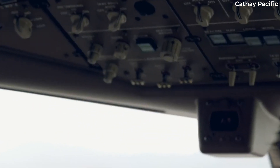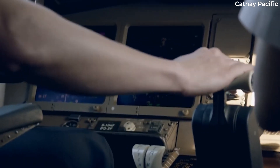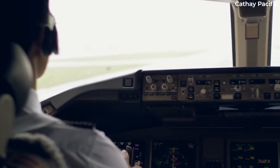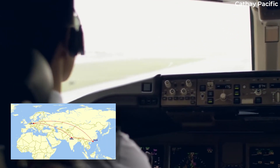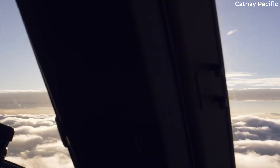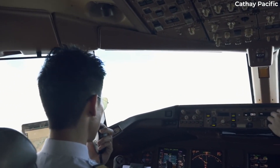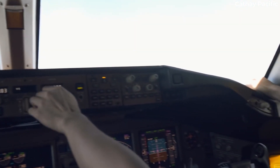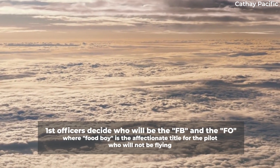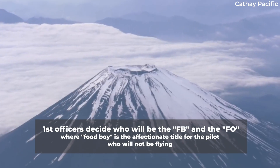An augmented crew is the airline term for a long-haul crew with three or four pilots. Some trips with augmented crews will have enough legs for every pilot to fly at least one sector, especially in cargo operations. For example, a three-pilot crew might travel from Leipzig to Hong Kong, Hong Kong to Delhi, and Delhi back to Leipzig. Long-haul crews for passenger flights more often feature three-day trips with just two flights, meaning one of the pilots will not get a chance to be the pilot flying. At most airlines, three-pilot crews feature two officers and a captain. The captain flies one of the legs, and the first officers decide who will be the PF and who will be the FB — the affectionate title for the pilot who will not be flying.